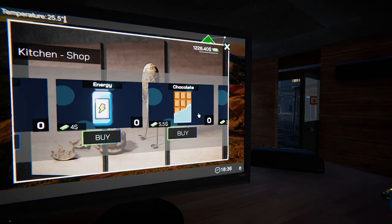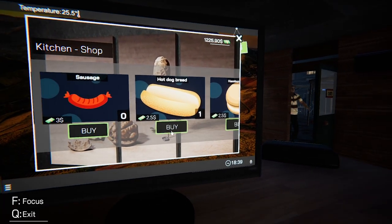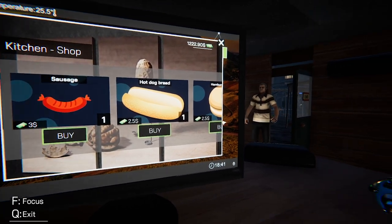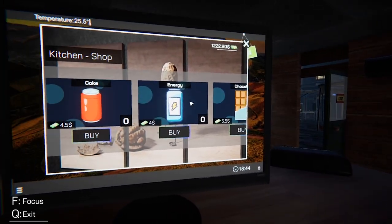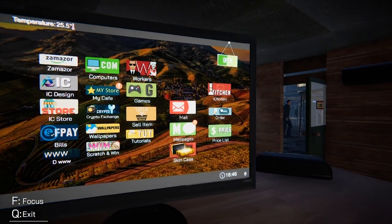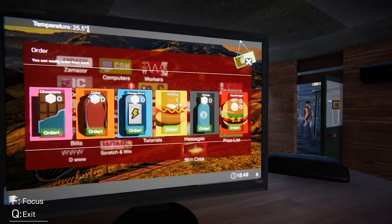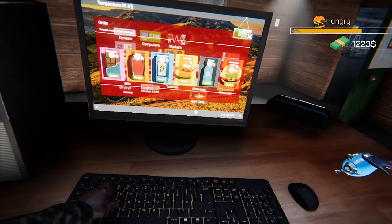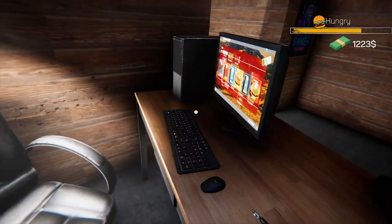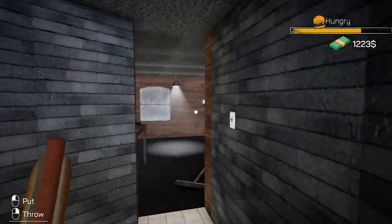Alright, we're gonna come to the kitchen and buy the bread and the sausage — that's all we need. Then we come back to Order and we've got everything we need to make hot dogs. We go and order a hot dog, go back, and there is our hot dog — how cool is that!